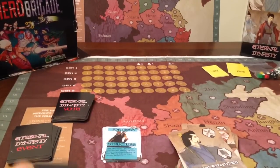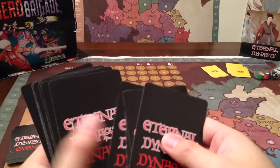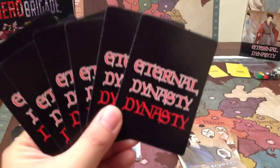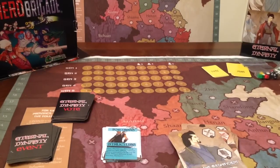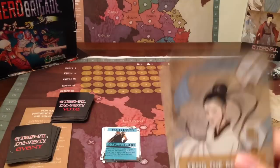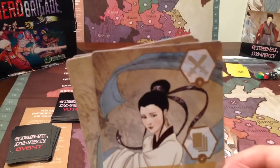In addition to getting the hand of three rulers, you're also going to get six Dynasty cards. You look at the rulers, you look at your cards, and then you pick a ruler based on the combination of those things.